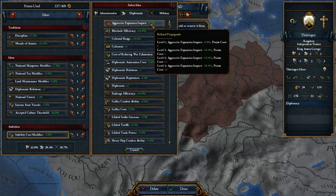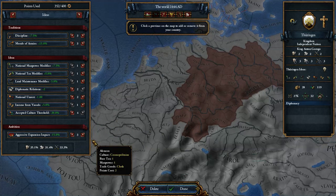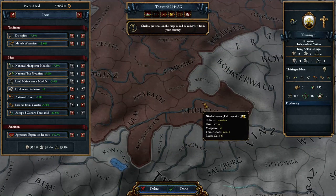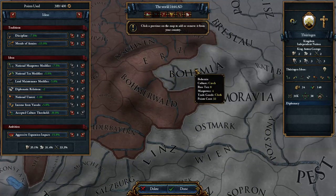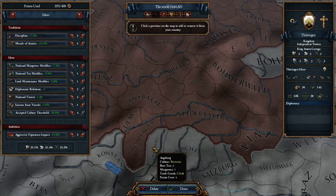Maybe minus aggressive expansion since we're presumably doing that a lot. Now I just have this and take some random provinces in here — not Bohemia, but Bohemia is very expensive.